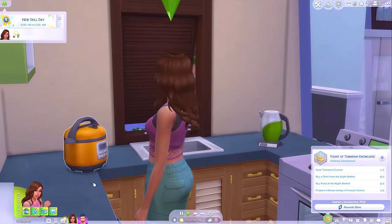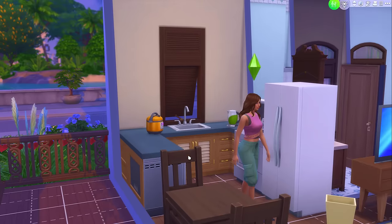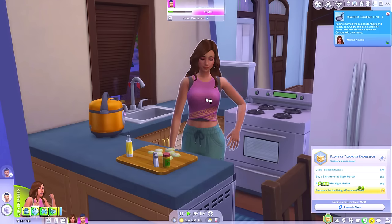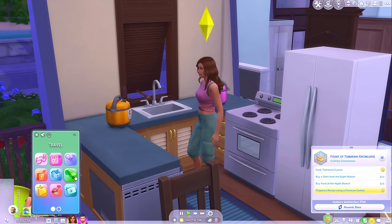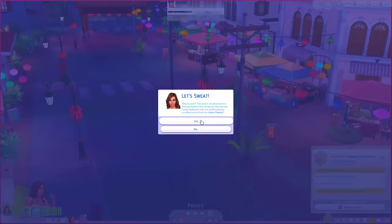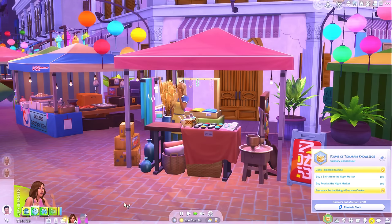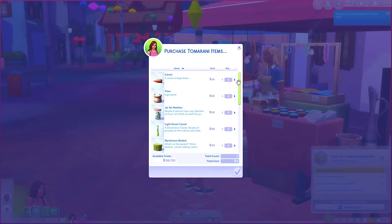How's our food coming along? It's a shame we can't just take out a full plate — we're wasting so much food. What if I just got two pressure cookers? That would be a pretty easy solution. We achieved new skill day as well — congratulations. Cook Tomerang cuisine: done. Let's head over to the night market and pick up a couple of things — maybe even some tassels. We need to buy food so I'll order a tofu stir fry, then also buy a shirt. And we'll purchase goods to see if we can get some more tassels. Second milestone complete! Still only the same green and pink tassel — that is not what I wanted.